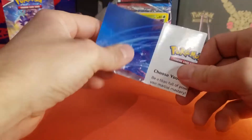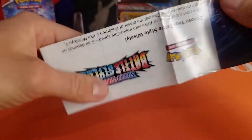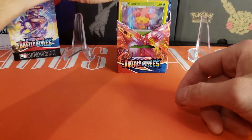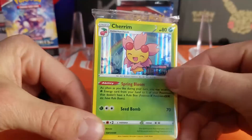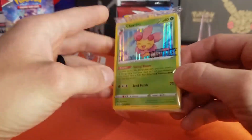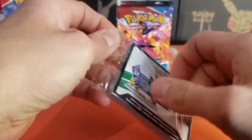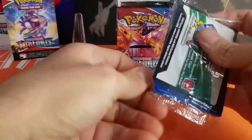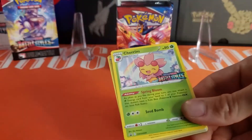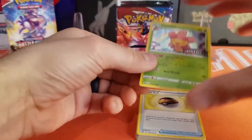Starting off, it's got the little building tips information and the entire set list — cool information there for Battle Styles. Here is the evolution pack, and we got a Cherim foil. That is our foil promo, which has the Sword and Shield Battle Styles pre-release emblem on the front. Let's open this up. There's the foil — we're going to put her in a sleeve.